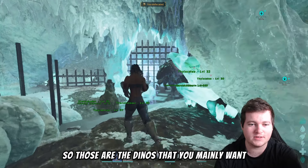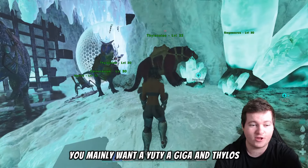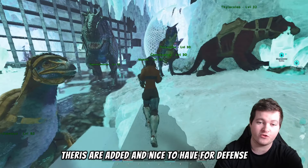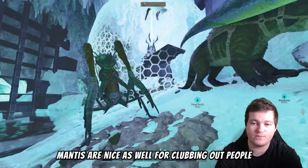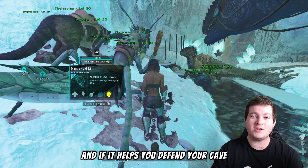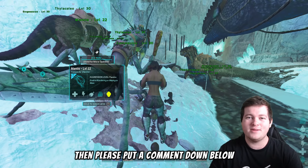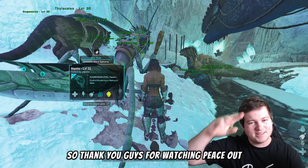So those are the main dinos you want. You majorly need a Yuty, a Giga, and Thylacoleos — those are the three core picks. Therizenosaurus are a nice addition and Mantis are great for clubbing out enemies. Thanks for watching; if this helped you think about what dinos you need for defending your ice cave, please leave a comment, like the video, and subscribe. Peace out.